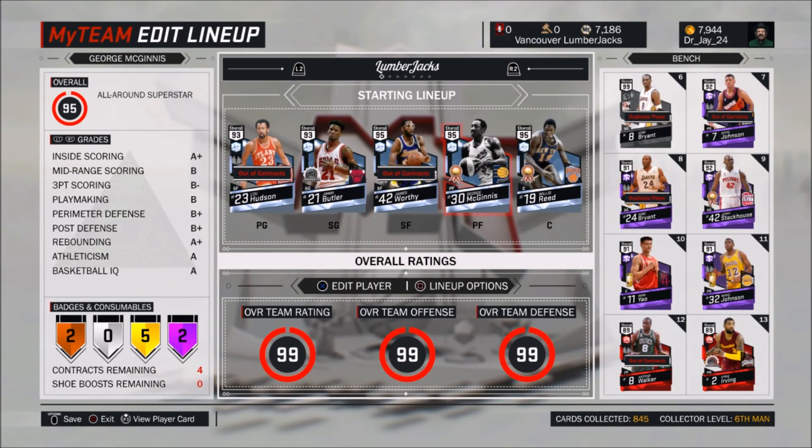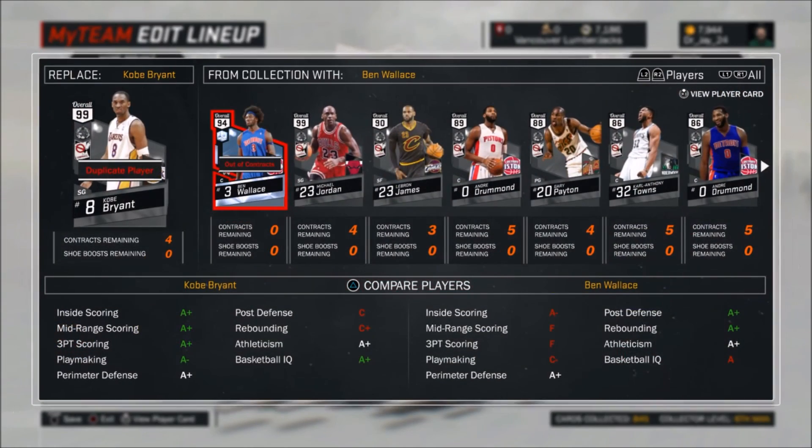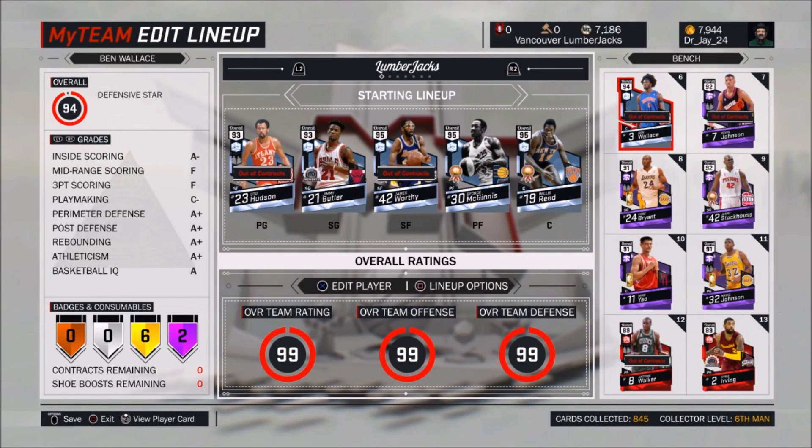That's gonna wrap this video for you guys. Hopefully you guys enjoyed this video. I can't wait to use this card — it's going to be awesome. And I can't wait to get my pink diamond Elgin Baylor and also Sidney Moncrief — that's going to be really cool.